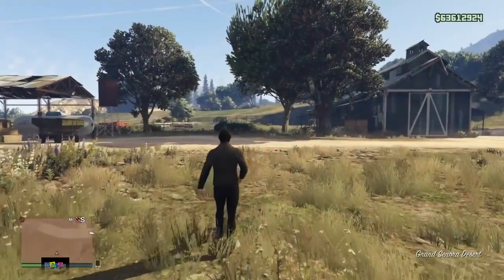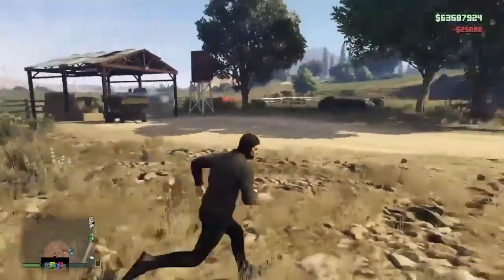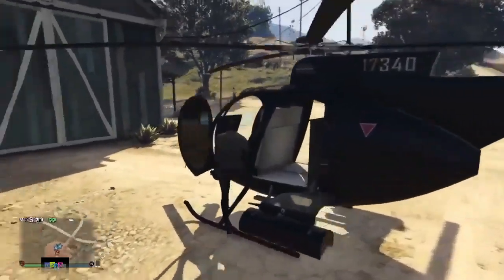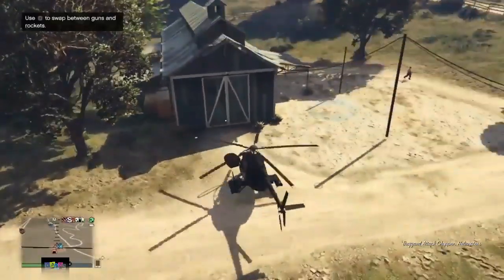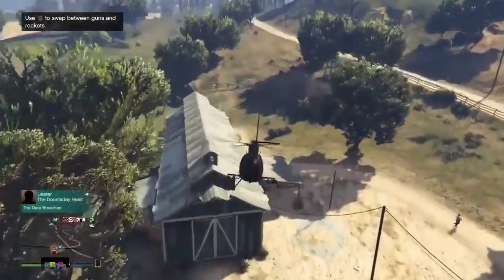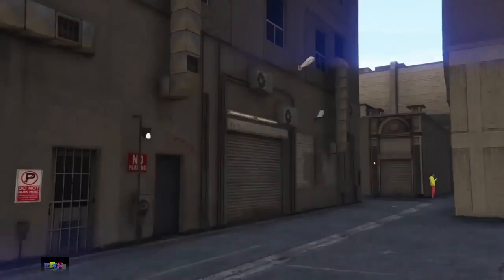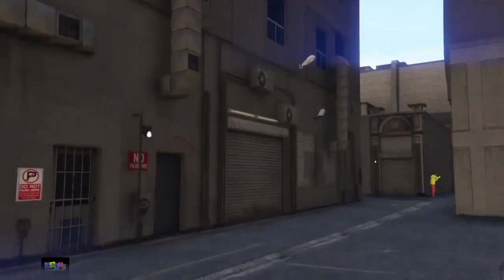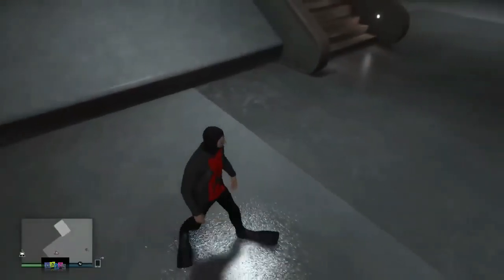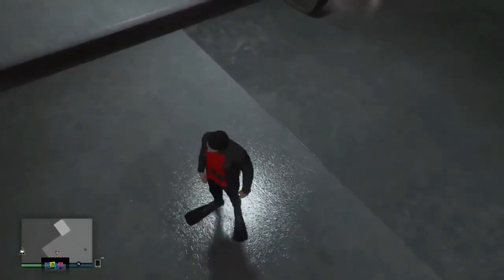Once you've got the car out of your MOC, get out of the car and exit your bunker. Make your way over to your nightclub but make sure you don't call out any personal vehicles because that will mess up the glitch. You can use a CEO helicopter, a Pegasus vehicle, or just drive a car from the street — just don't call any personal vehicles. Once you get to your nightclub, enter it and go over to that spot at the back where you can store vehicles. Make sure this spot is empty before you begin.